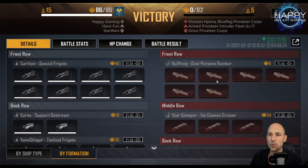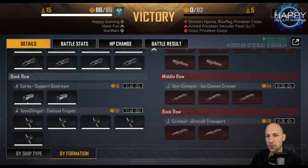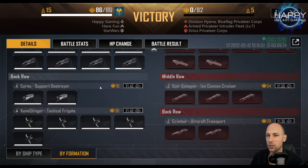What did we do? As I explained, the front row will take a lot of damage. We have the Karelian here — I know this is a special situation, it is the best front row frigate in the game so far. In the back row we have Ceres support for some heal and the Xeno Stinger for damage. You can exchange the Xeno Stingers for other ships, and you can also replace the front row. But why do I run this specific setup? Because I do not lose a single ship.